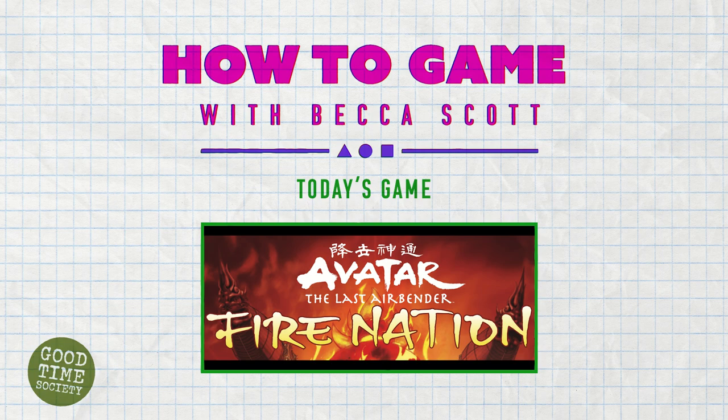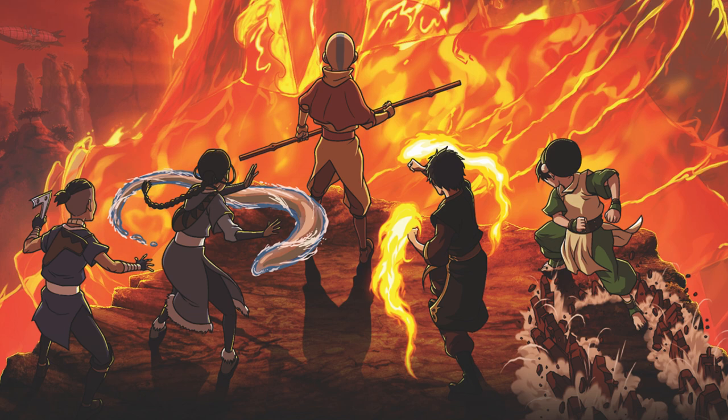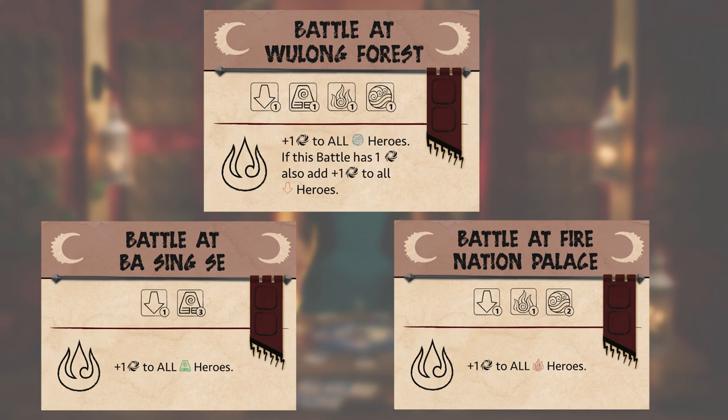We're bending elements and rolling dice. That's right, it's Avatar The Last Airbender: Fire Nation Rising from The Op. In this co-op Clash of Kingdoms, 1-5 players lead their mighty teams of heroes, bending elements, restoring balance, and battling the corrupt Fire Nation, based on the hit Nickelodeon series. Through a series of rounds, players assemble pools of dice and roll symbols to defeat villains and recruit additional heroes. If they can defeat three final battle cards before losing too many heroes, they'll thwart the Fire Nation and win the game.